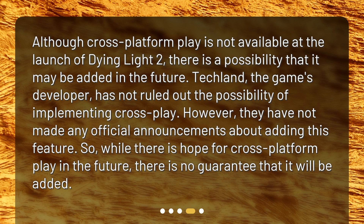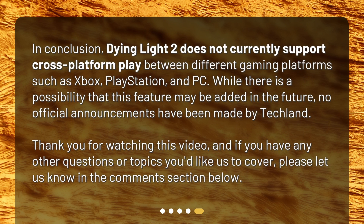So, while there is hope for cross-platform play in the future, there is no guarantee that it will be added. In conclusion, Dying Light 2 does not currently support cross-platform play between different gaming platforms such as Xbox, PlayStation, and PC. While there is a possibility that this feature may be added in the future, no official announcements have been made by Techland. Thank you for watching this video, and if you have any other questions or topics you'd like us to cover, please let us know in the comments section below.